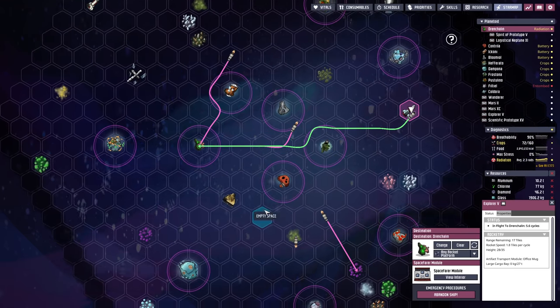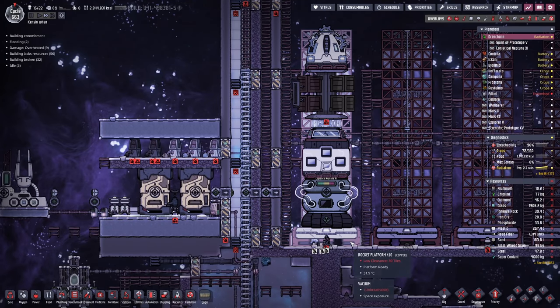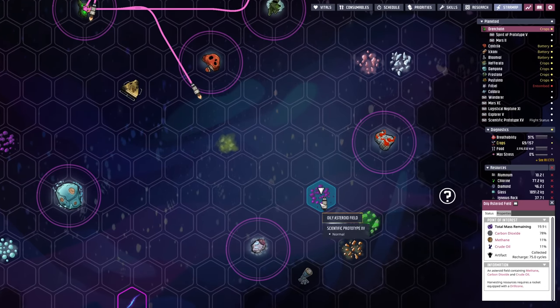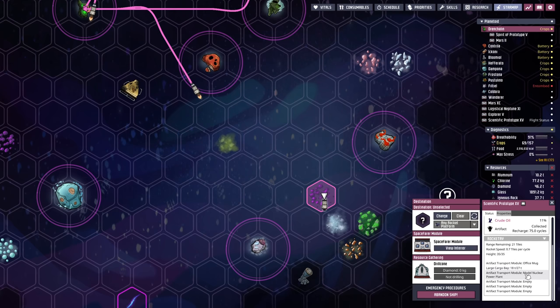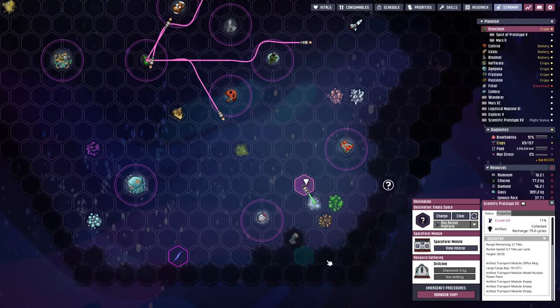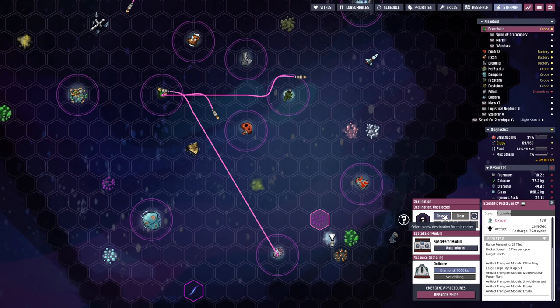We've already been to six debris locations. Once we get these four more artifacts we should have nailed the Cosmic Archaeology achievement. We've got one rocket out hunting. Please tell me it's not a coffee mug — it's a model of a nuclear power plant! That'll count. There's also an observer telescope on board, so once we get out there we'll be able to explore more of the surrounding area. Next artifact: a shield generator — yes! We'll do this one first, then explore further.